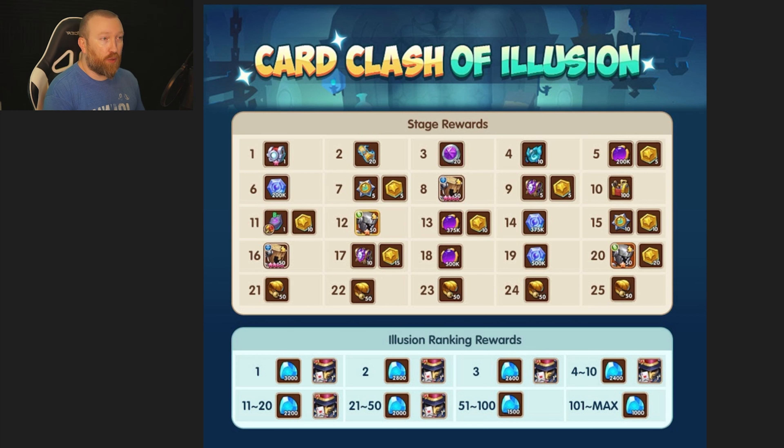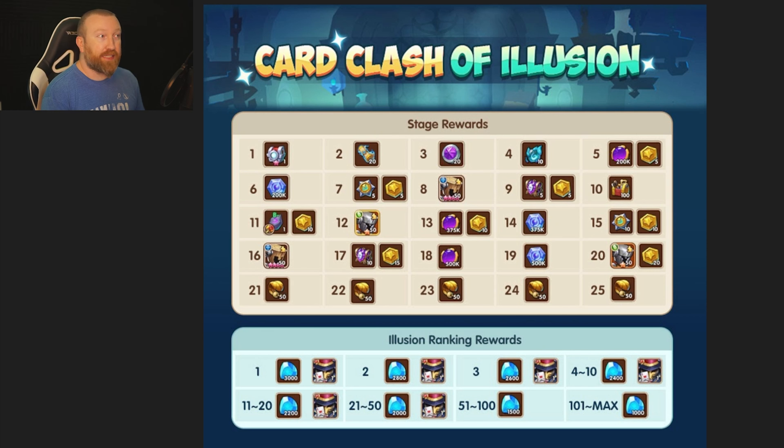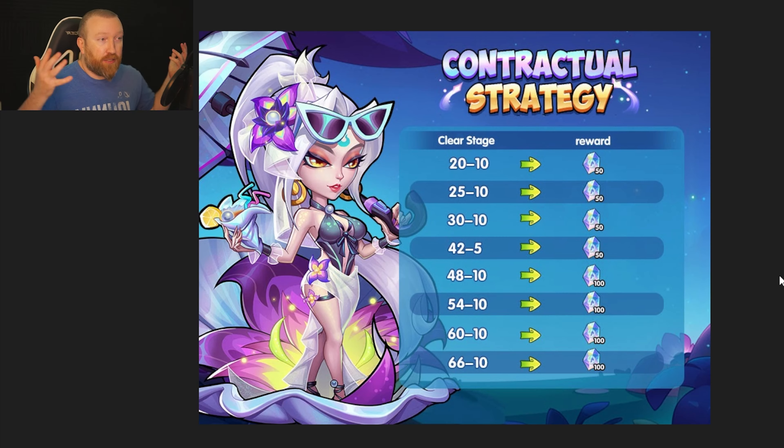Whether that's a good deal we'll have to wait and see. There's a special event currency, similar to a couple weeks ago, and getting up to stage seven looks standard — you're getting cores, stellar shards, and crystals of transcendence, which sounds pretty good. There's also a special one-time contractual strategy: if you've progressed all the way to the void campaign, you're getting 600 contract starry gems completely for free to use in this event.